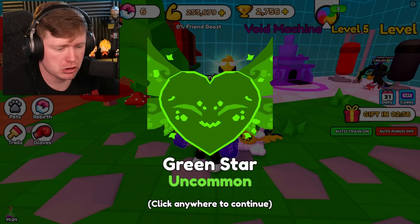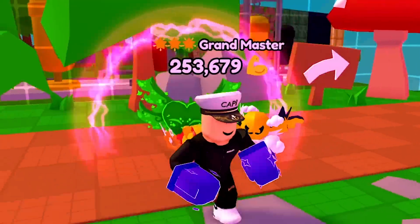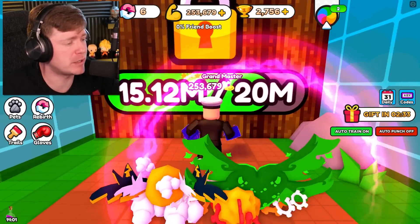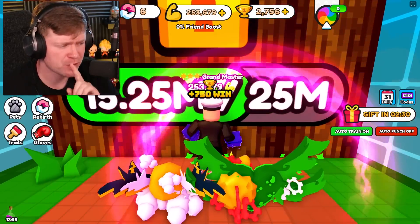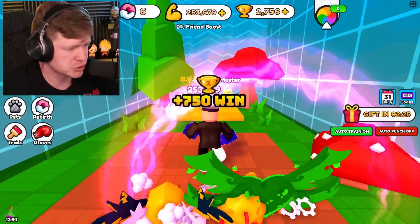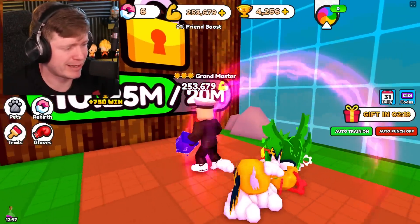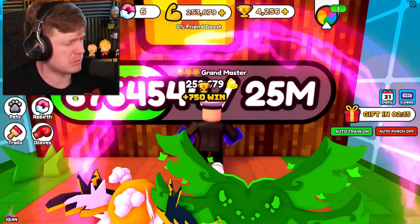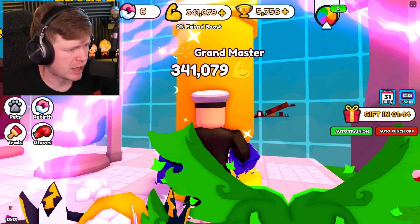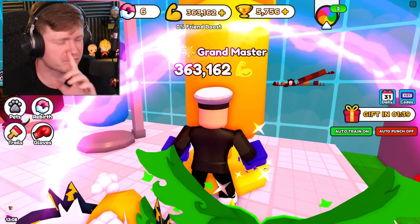I want another pet — we got a green star. Let's unequip the hydra and get that green star out here. Look at his orb around him — that's looking pretty cool, and it is doing a lot for us. We are just absolute savages. If you've played this game, let me know your highest level, how many wins you have, and your highest strength in the comments. I can now see why there's so many people playing this game — it's pretty addicting and kind of fun. We did become one of the best players in the lobby — a grandmaster with over 350,000 strength.